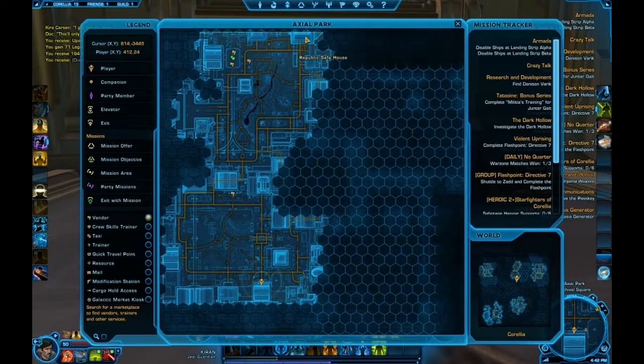So we're back on Corellia. We're going to head over to Axial Park and head down this series of paths until we get to the Corellia Museum.